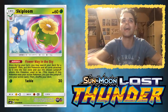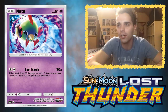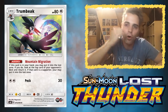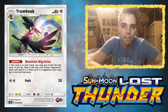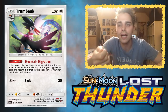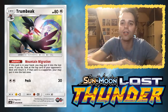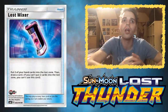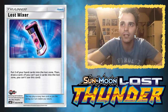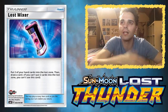Also supporting Lost March: Natu in the set comes with the Lost March attack for a DCE — 20 damage times the number of Pokémon in your Lost Zone. Trumbeak has the Mountain Fairy ability — once during your turn, if this Trumbeak is in your hand, you may put it in the Lost Zone. If you do, look at the top card of the opponent's deck, and if that card is a supporter, put it in the Lost Zone instead. So you get disruption and extra damage with your Lost March attackers. There's also Lost Mixer, an item card — put two cards from your hand into the Lost Zone, then draw one card, giving you both draw support and more Pokémon in the Lost Zone. Lost March will be one of the biggest decks coming out of Lost Thunder.